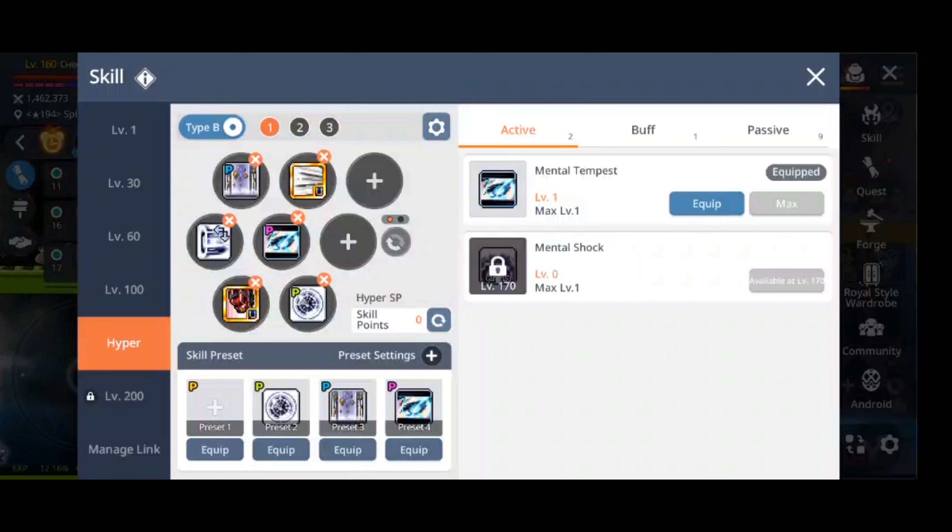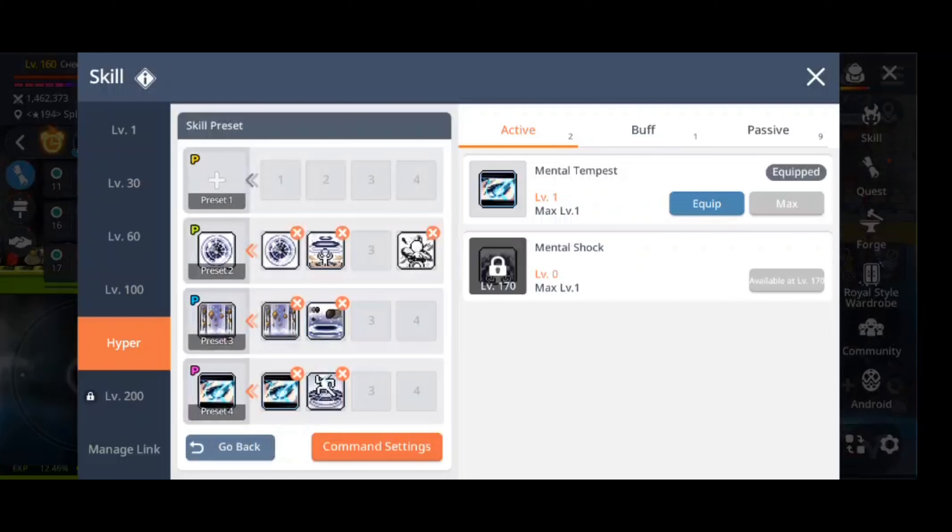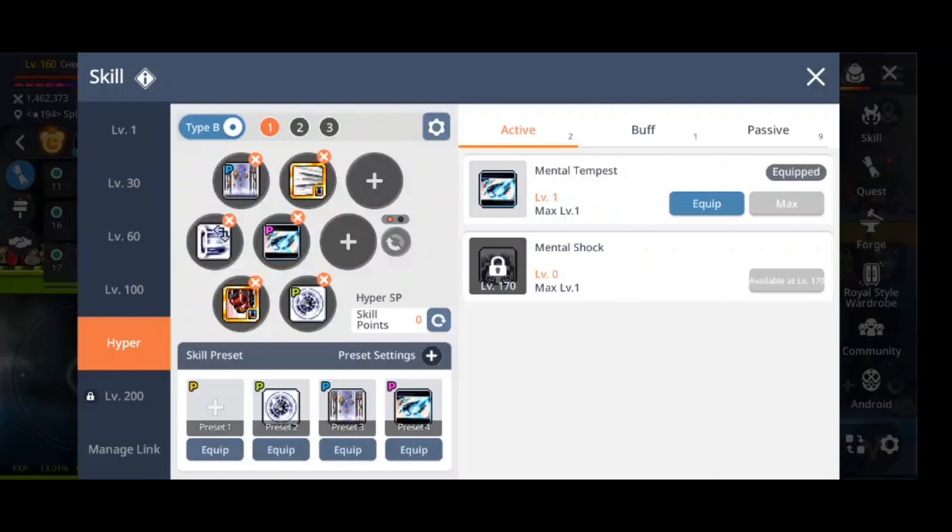There is also the level 200 skill which helps you recover your psychic points, but I don't have info about that right now. Now let's move on to the skill wheel I'm using. This is not the final skill wheel as I am still testing it out. This is my current bossing skill wheel — there are lots of skills on it and some of them I have preset. I won't go through every single skill but I will show you my presets.